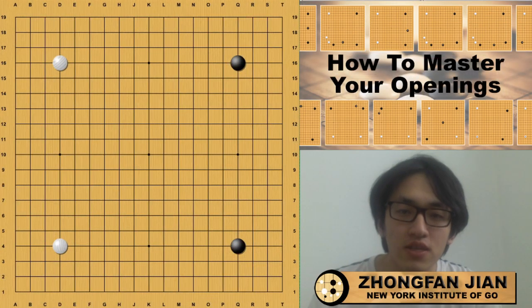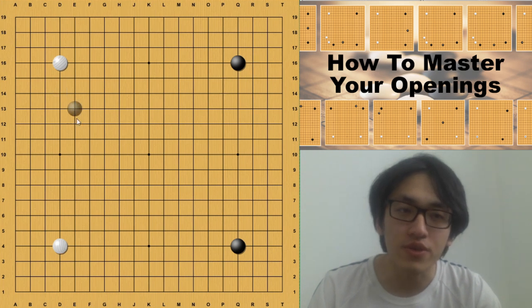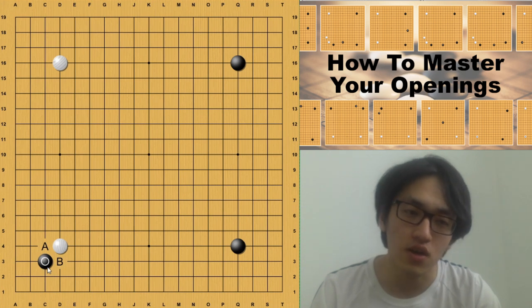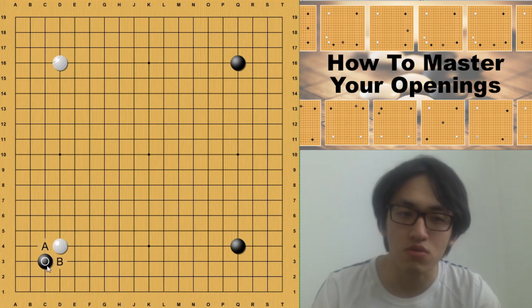Hi everyone, welcome back to our 'How to Master Your Opening' series. We are approaching the end of the two-star opening series, and this is the last episode on the 3-3 invasion directly. When black plays this move, it means black is making a simple decision by taking the bottom left corner, leaving the difficult decision of directing where the game goes to white. This is actually my favorite because it's easy, simple, and leads to a very territorial kind of game.